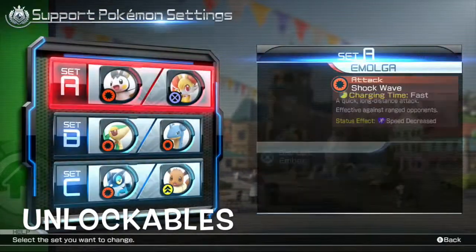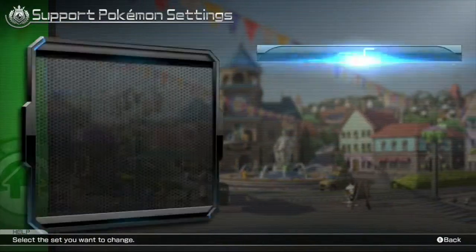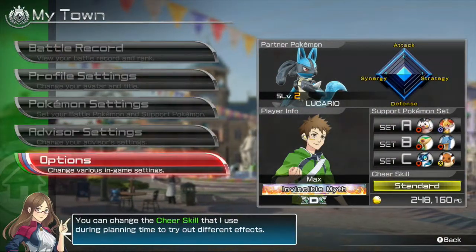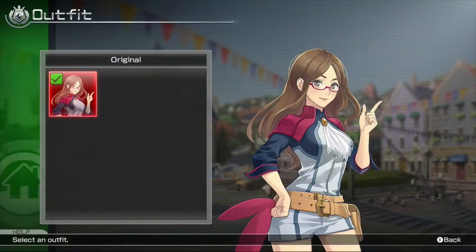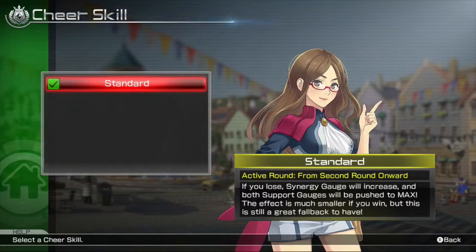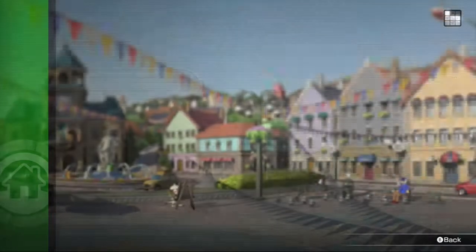Unlockables. This game has plenty of unlockables such as character player cards, items to customize your character, supporting Pokemon teams to help you in battle, and different stages to unlock as well. The main disappointing factor is that besides Shadow Mewtwo there isn't a single character to unlock at all. I feel like we have a decent roster for the start of a potential spinoff series, but it would be nice to have a few more Pokemon such as Greninja, Infernape, Hitmonchan, and Hitmonlee.